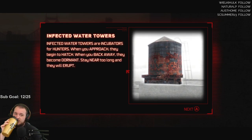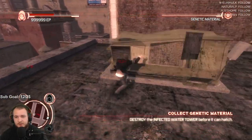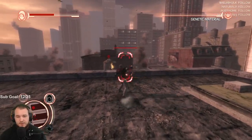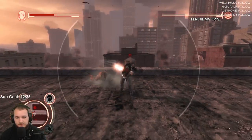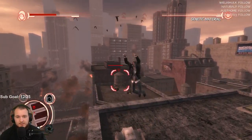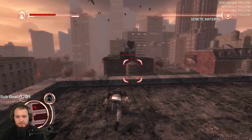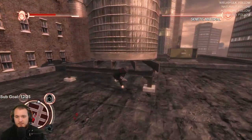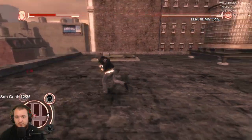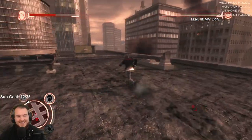Infected water towers. Infected water towers are incubators for hunters. Okay. Generate genetic material by destroying the infected water tower before it can hatch. So basically throw stuff at it. Boom, oh man. Let me pick this thing up. Here it comes. I thought it was going to work. Guess not. All right, come on, drop down, pick it up. There we go. Boom.